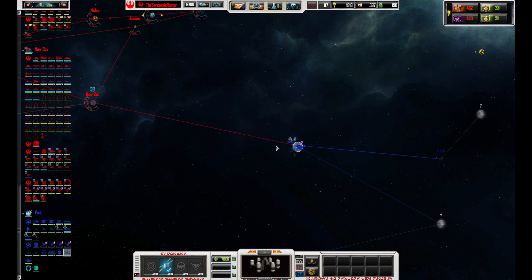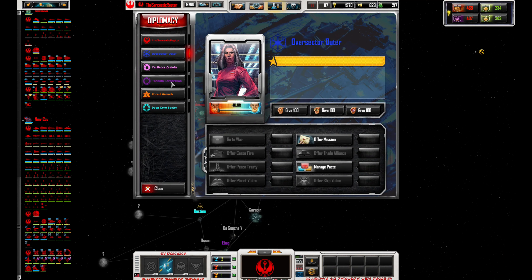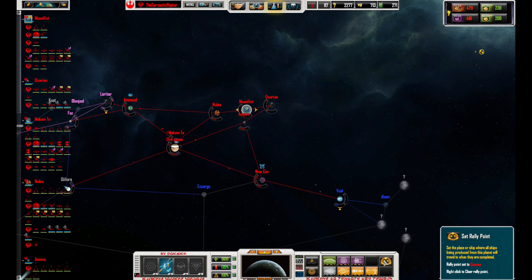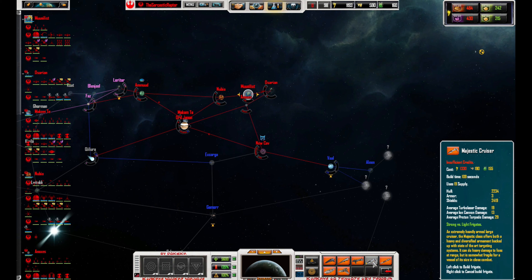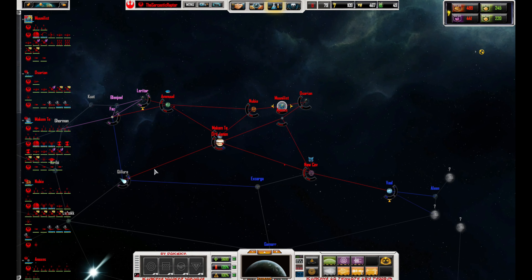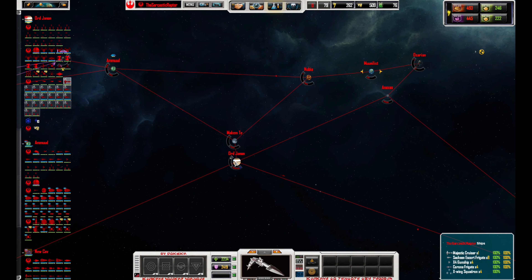Oh, they have an artifact here. Well, I'm definitely going to push into this Imperial planet. Let's get two Majestic-class cruisers. I think for about five or ten minutes I just want to consolidate and build more ships here.